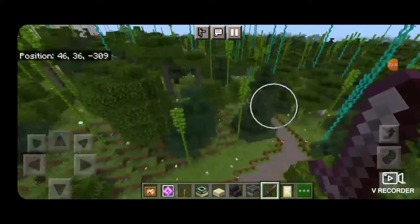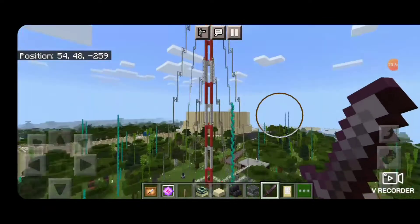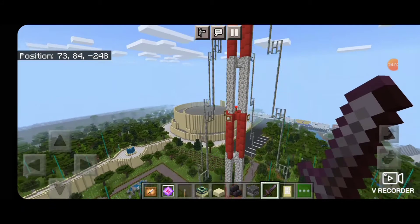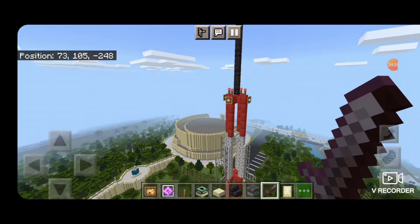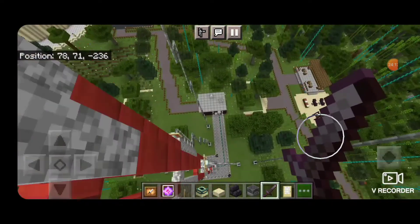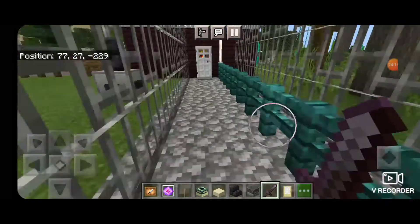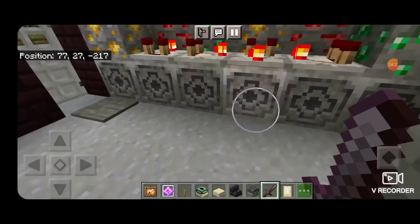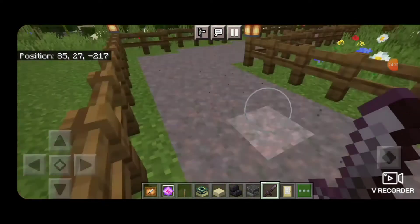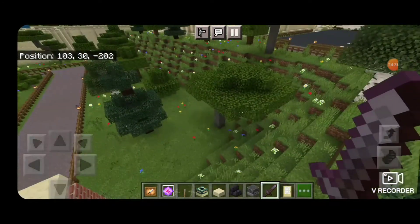Up here on top of this hill we have a really big radio or TV broadcast antenna — and this is fairly tall. If you look at those item frames, it has the flashing strobe lights on it. This is probably the tallest thing in the world at this moment. We have some fences around it with barbed wire so no one messes with it, and we have the control shed here. So that's this whole park area — all made up out of my imagination.